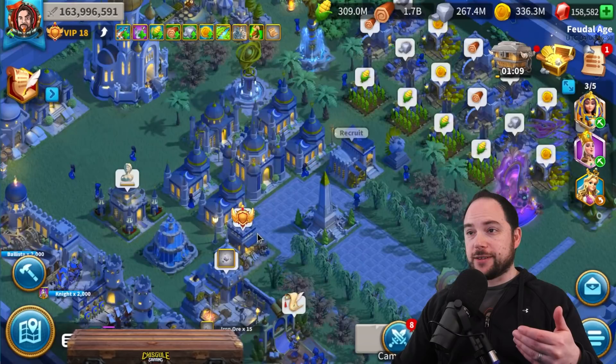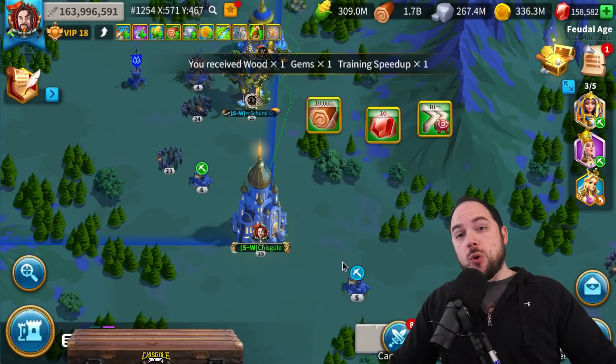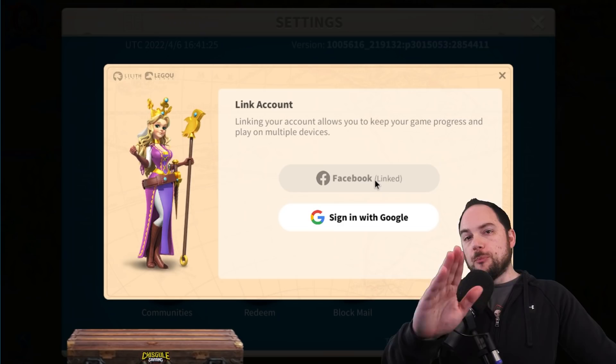One important thing to keep in mind about why you might want to quickly run your troops back to your city: if you are on alliance territory with your city, your troops actually march faster. A common technique for open field fighting is to select all your troops and run them home to your city to very quickly depart from combat, because you will move faster due to alliance territory march speed buffs.